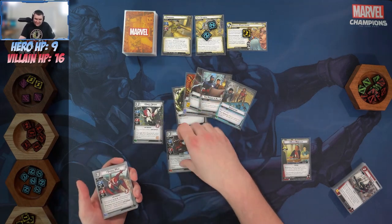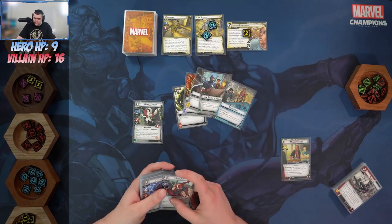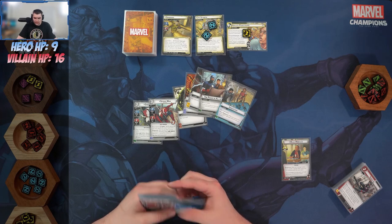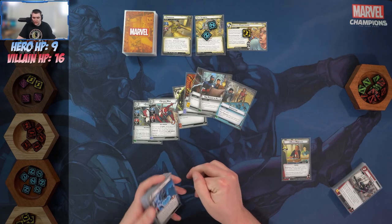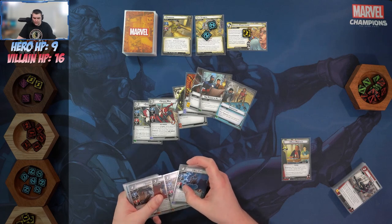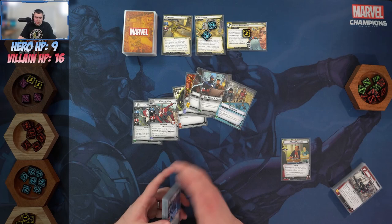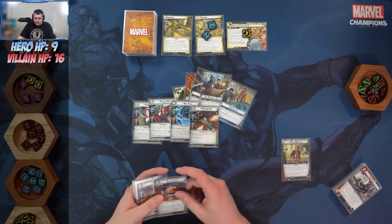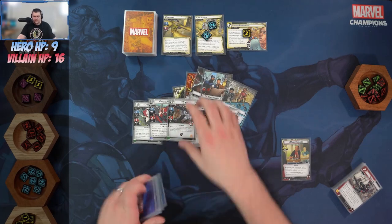We can't actually play Miles, oops — we'll figure that out. We've got Peter Parker with the requirement of spending one of each resource while paying for this card. After Spider-Man attacks or thwarts, choose another Web Warrior character and ready that character — really great. We've also got Nick, Mockingbird, and Helicarrier.